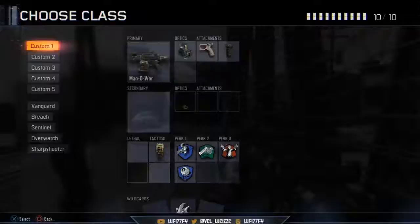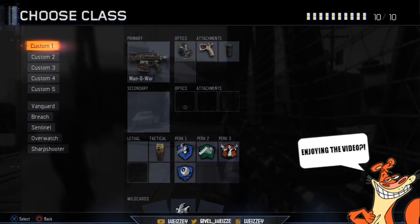So first you select the Man-O-War, and for optics I have a red dot sight. The reason I use a red dot is because the iron sight is very weird on this gun — it has a lot of recoil, so the iron sight gets in the way of where you're shooting. Also, the Man-O-War red dot just looks really awesome and reminds me of the M8A1 from Black Ops 2.